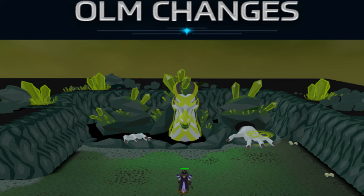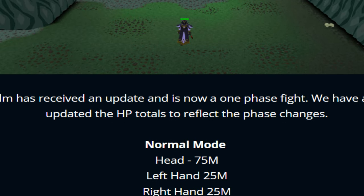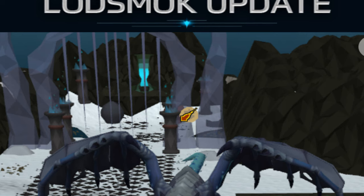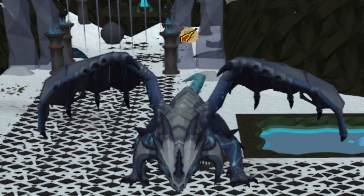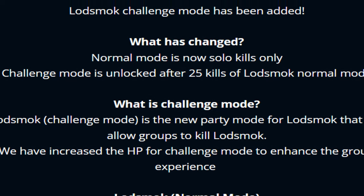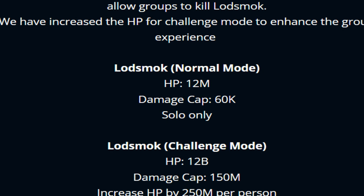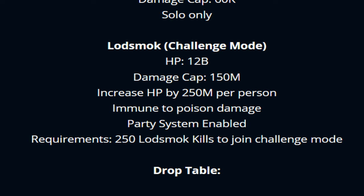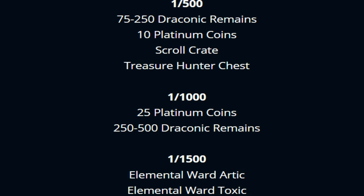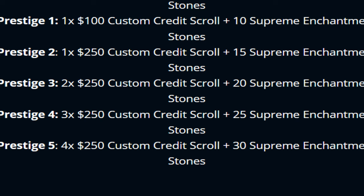There are also home changes looking neat, and existing content has received updates. The Allt boss is now at phase 5 with updated HP totals to reflect phase changes. Lot Smoked, one of the favorite bosses on Redemption, also got an update with challenge mode added. Normal mode is solo kills only; challenge mode is unlocked after 25 kills of normal mode. Challenge mode has more HP and a damage cap, but rewards crazy loot — definitely one of the best group money-makers in the game.